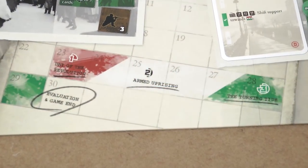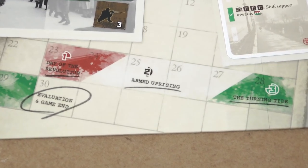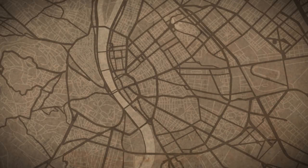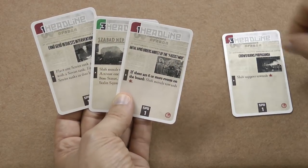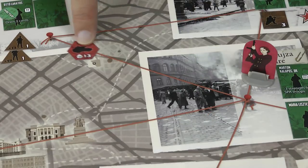The game takes place over seven rounds, with each round representing one day. Each round is divided into three phases. The Soviet phase is first, where the Soviet player gets to play headline cards, trigger events, and move Soviet tanks.